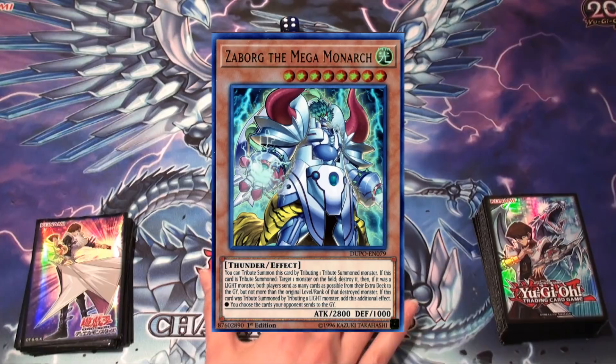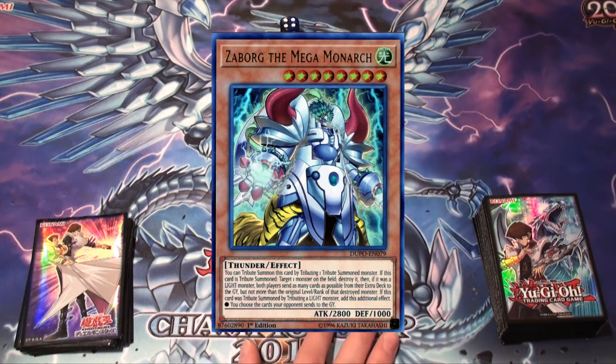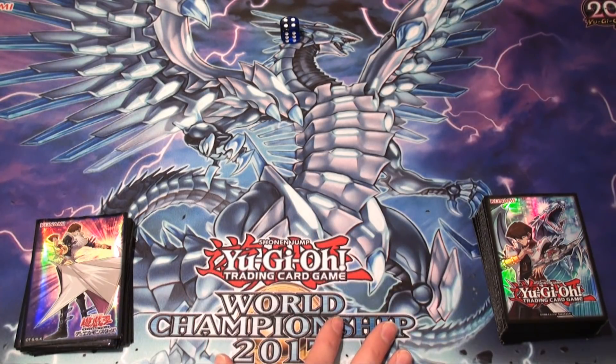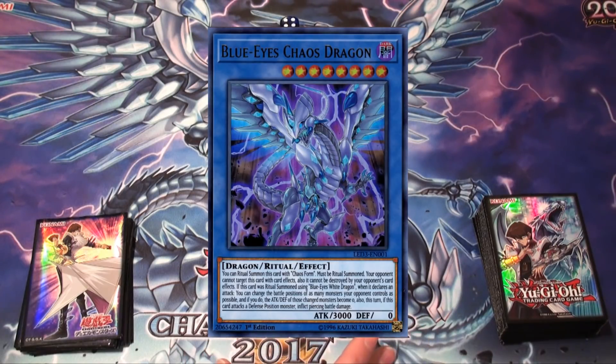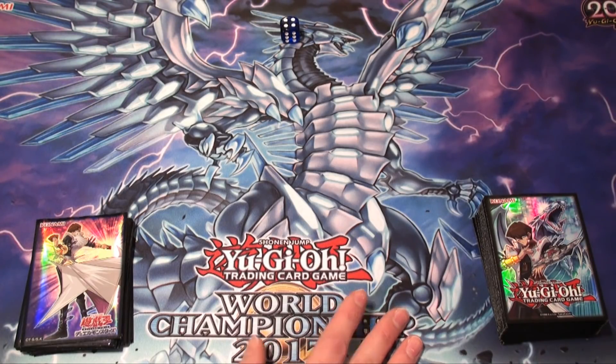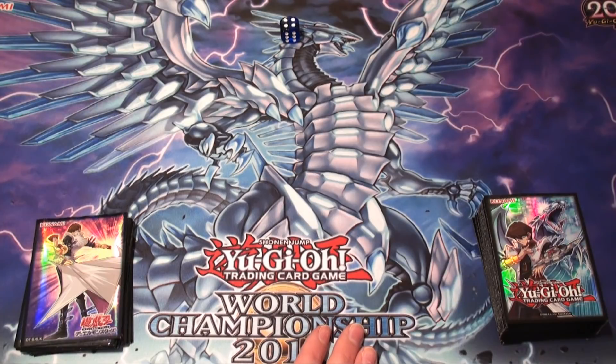Another win condition involves the Borg the Mega Monarch, which basically zaps your opponent's extra deck and you can use your extra deck in return to pop monsters with cards on their side of the field and do more searching in your own deck. The third win condition involves the Chaos Dragon, which doesn't come up very often because everyone plays Link Monsters. Using his effect to turn everything into their opposite battle positions — not that common.